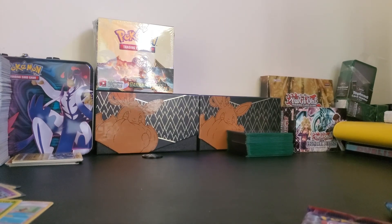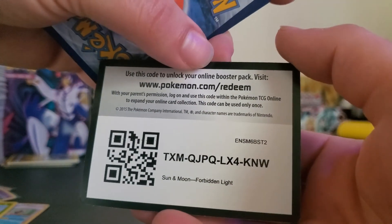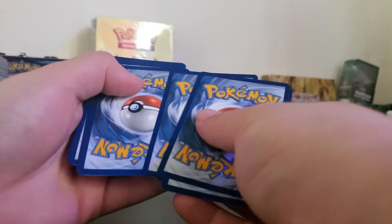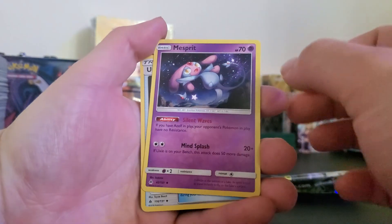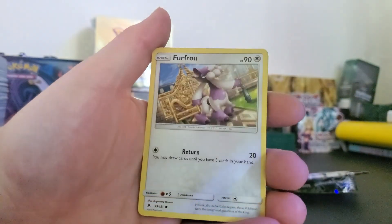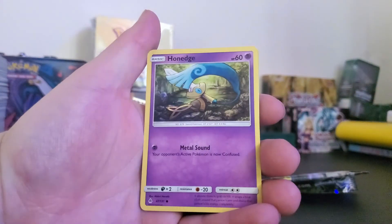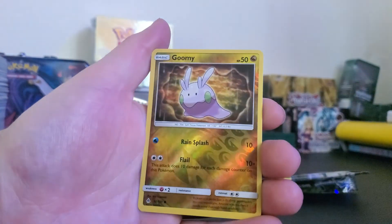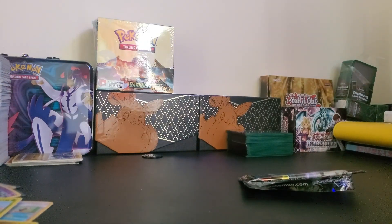We'll leave the Breakthrough and Ancient Origins for last — going into the second Forbidden Light. Code card for y'all. One, two, three, four to the front. Starting with a Fairy Energy, Mesprit, Unidentified Fossil, Furfrou, Inkay, Magnemite, going into a Honedge, a Cosmog, reverse holo Goomy, and last but not least a normal Meowstic. Nothing too crazy from this box yet sadly — let's hope these last two have some luck in them.